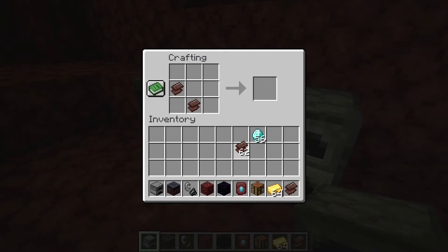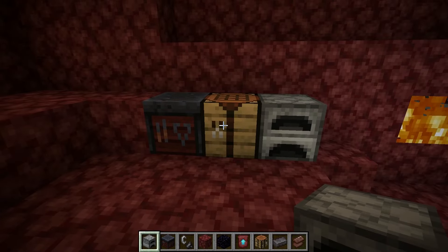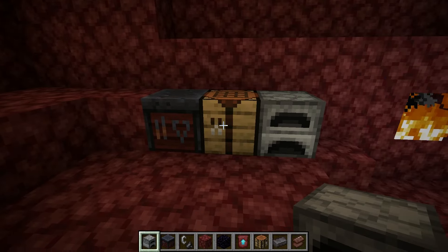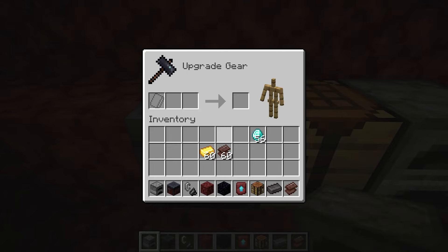Four Netherite Scraps and four gold ingots give you a Netherite Ingot. Putting those together — that's Netherite Scrap and gold ingots — once you've got that you're actually ready. It's time to come over to the smithing table.